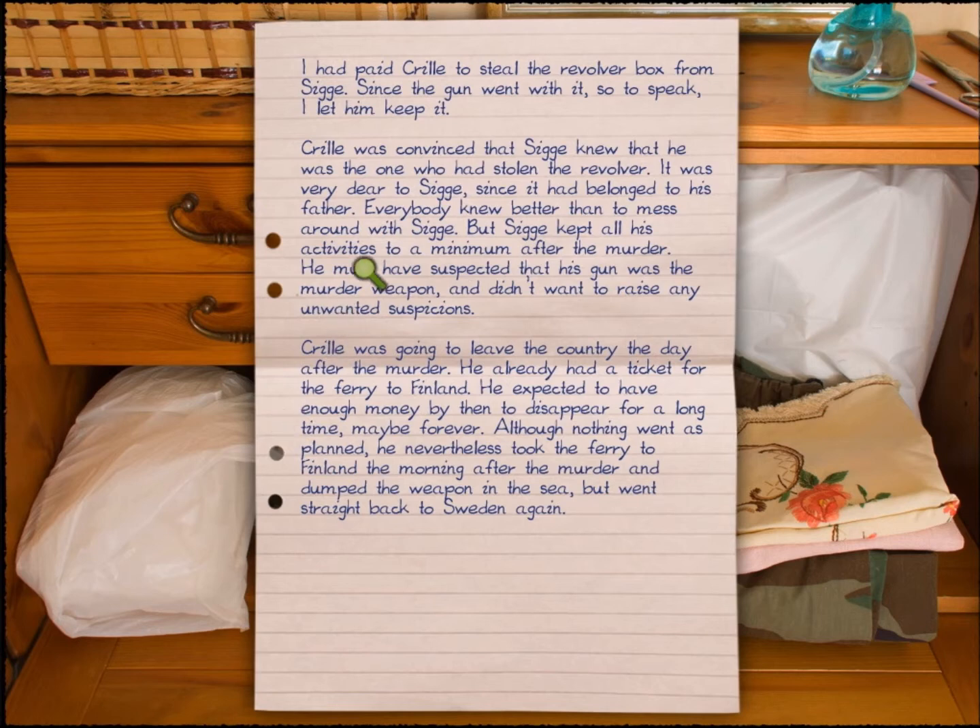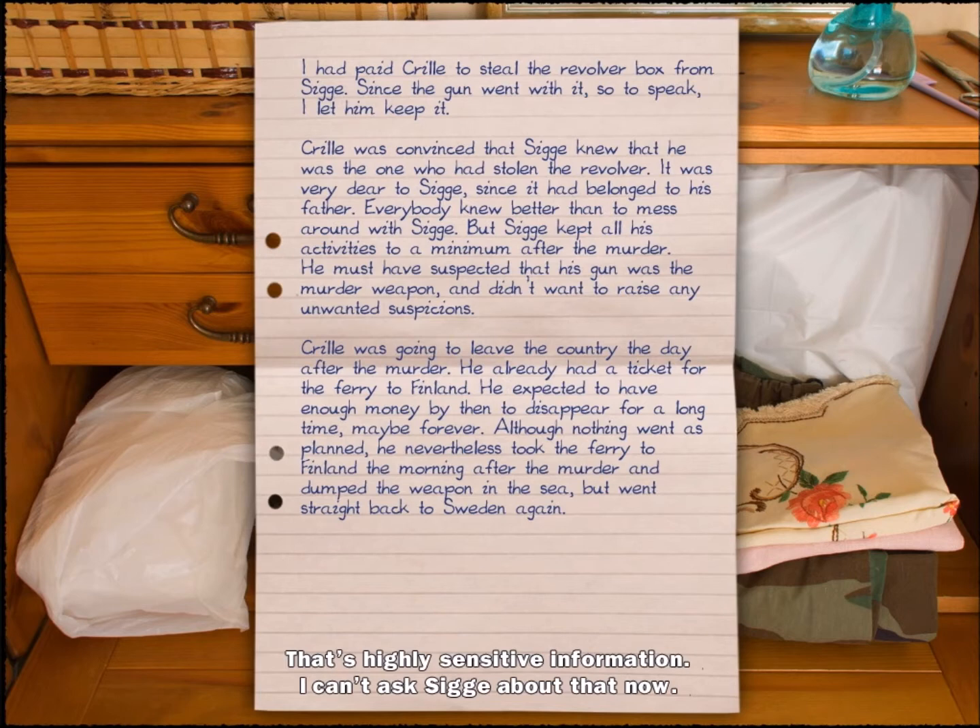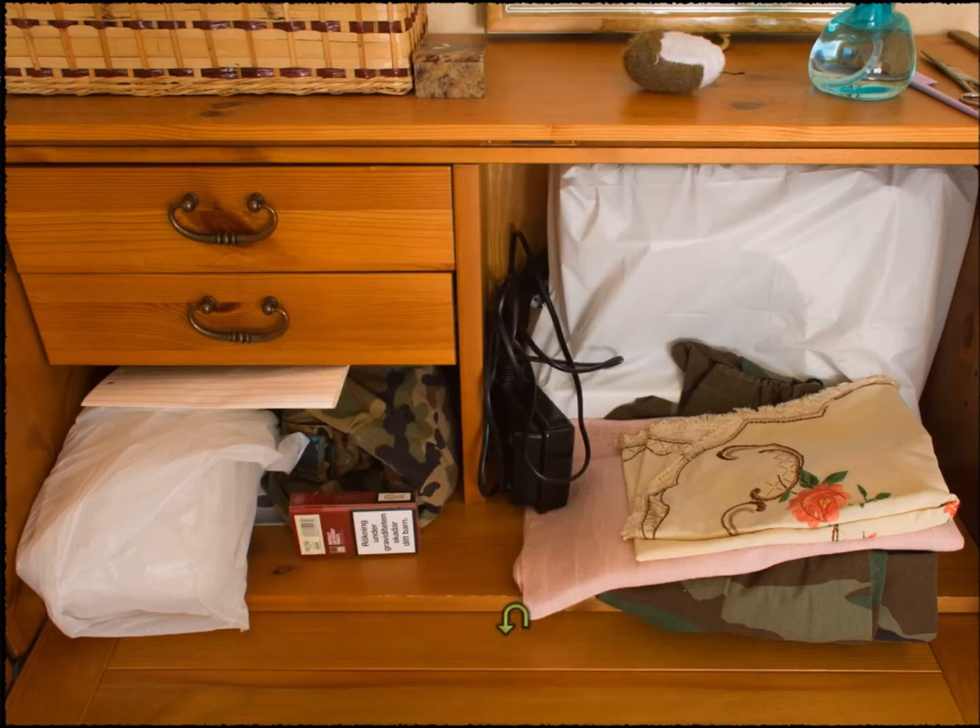There's the lighter and a very important piece of paper: 'I paid Krillay to steal the revolver box from Sige. The gun went with the revolver box, so I let him keep it. Krillay was convinced Sige knew he stole it — the revolver is very dear to Sige because it belonged to his father. Sige kept criminal activities to a minimum after the murder, probably suspecting the gun was the murder weapon. Krillay was supposed to leave the country the day after — he took the ferry to Finland, dumped the weapon in the sea, but then went back to Sweden.' That's highly sensitive information.